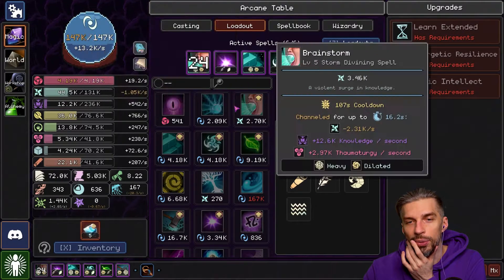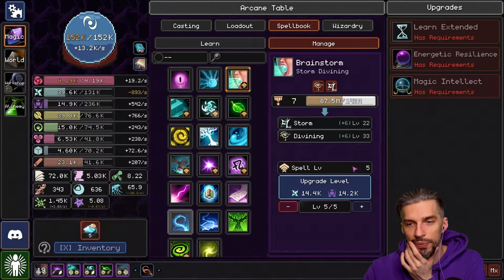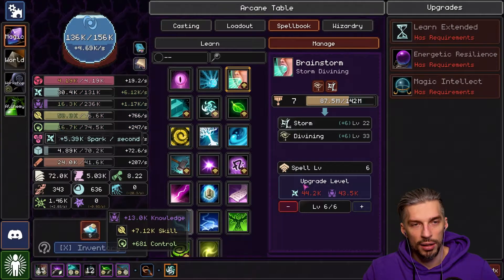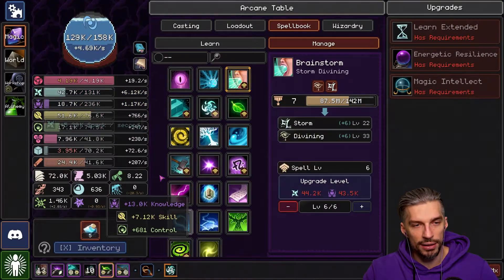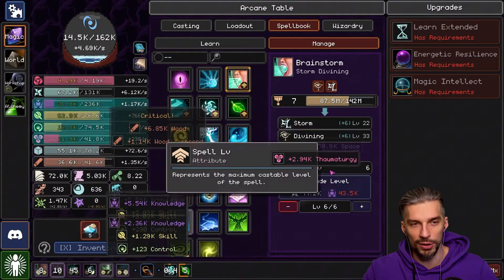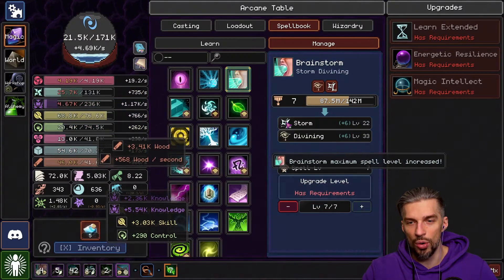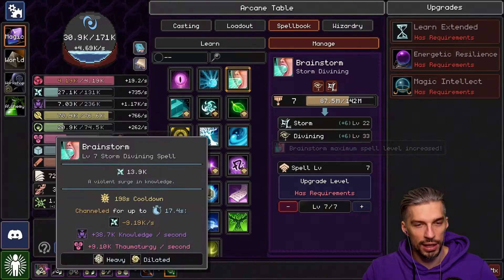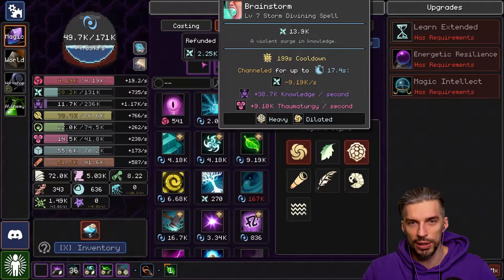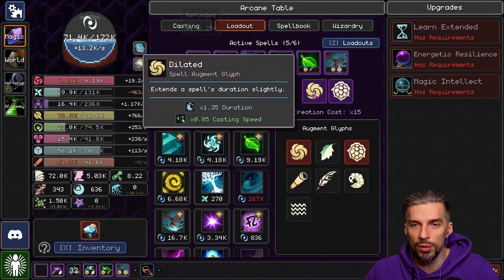We can upgrade it though, and make the cooldown shorter. Let's do that. Because with this amount of waiting, it's not that efficient — you have to wait forever to get it. Who wants that? We want spells to be available at our own disposal. We got two levels. Now it drains a huge amount of resources, so let's remove it from the loadout and make it less heavy, so the cooldown won't be as long.